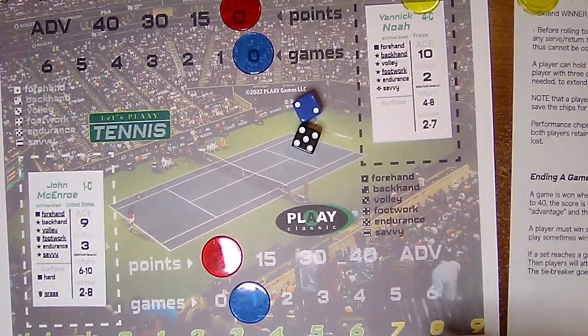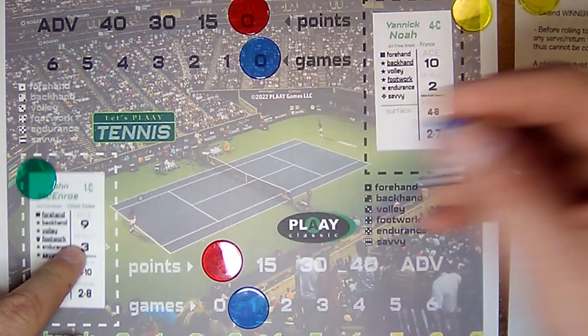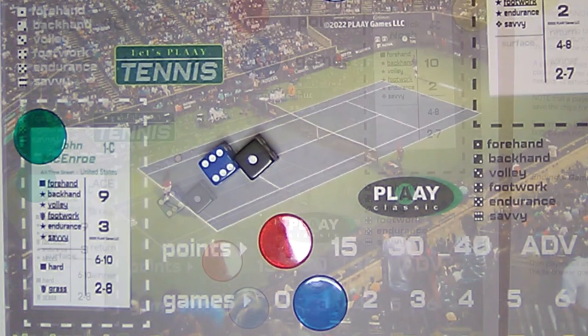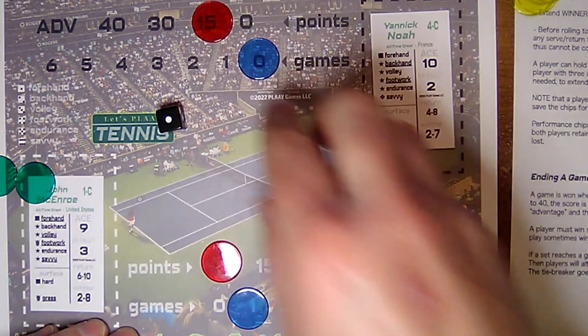McEnroe keeps his chip. McEnroe serving — rolls a seven, he's got a six, that's Savvy again, gets the chip, so he's got two. Yannick goes for a winner, uses it, rolls — and gets the winner. 15-love. McEnroe serving a nine — that's an ace. 15-love off. Serving again, McEnroe with a four. Noah to return with a six — he does.